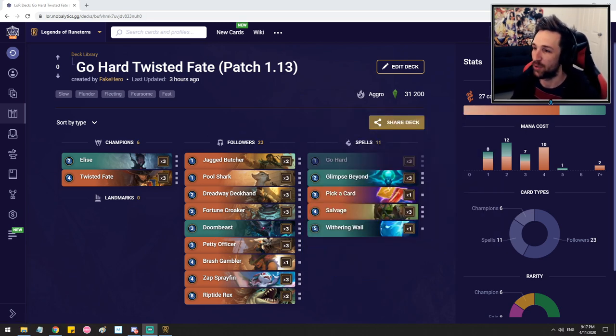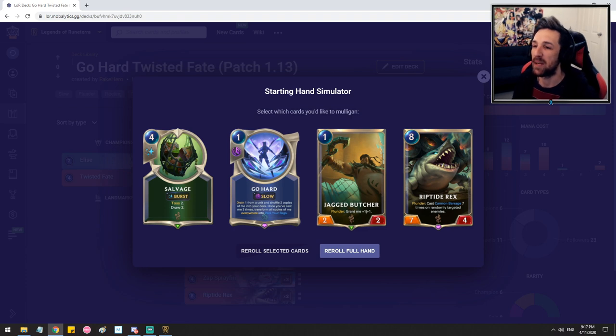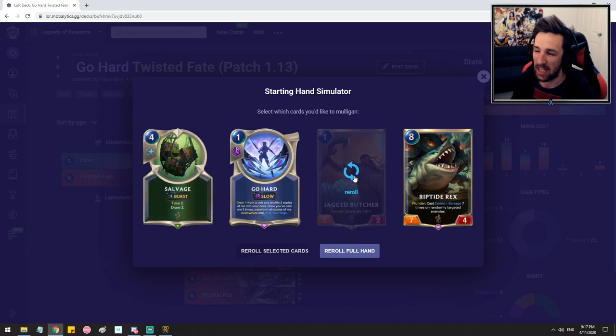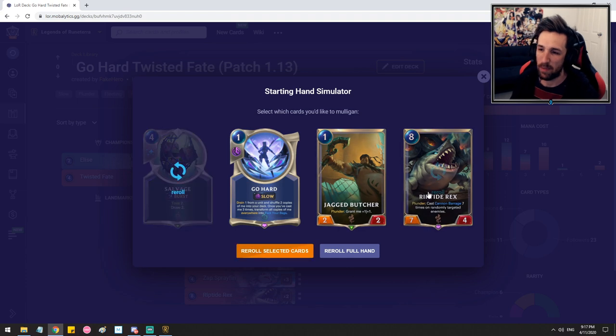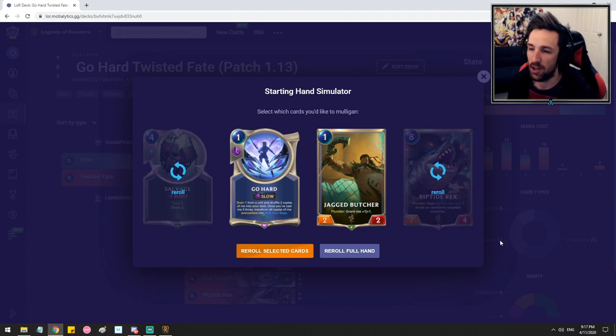We're going to go over some starting hands and talk about the mulligan. In many matchups, looking for Go Hard aggressively is going to be the safest play. However, if you're versing another aggressive deck, you still hope to have Go Hard, but you can sometimes feel safe keeping somewhat of a curve. With a hand that already has one Go Hard, it might be pretty safe to keep the Jugger Butcher as well. If you're on the first act versus Scouts or Nightfall, you don't want to play anything straight away — just pass for a moment and see what your opponent does before you commit.